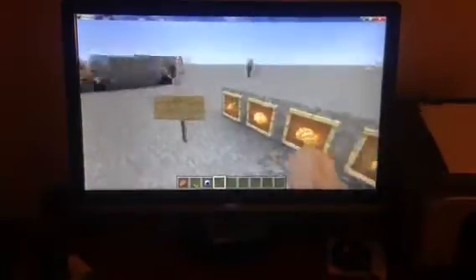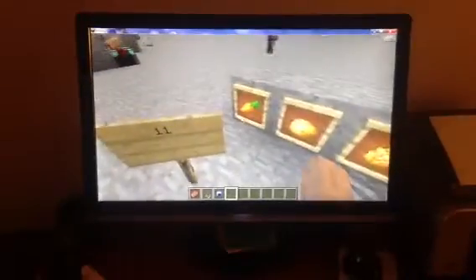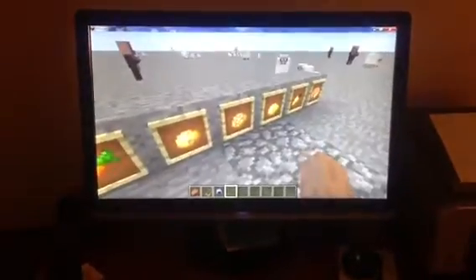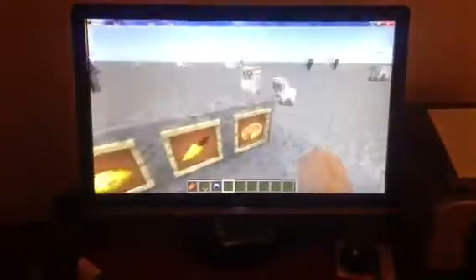Number eleven — these are all the new food items. There's the carrot, the potato, the baked potato, the poisonous potato, the golden carrot, and the pumpkin pie.